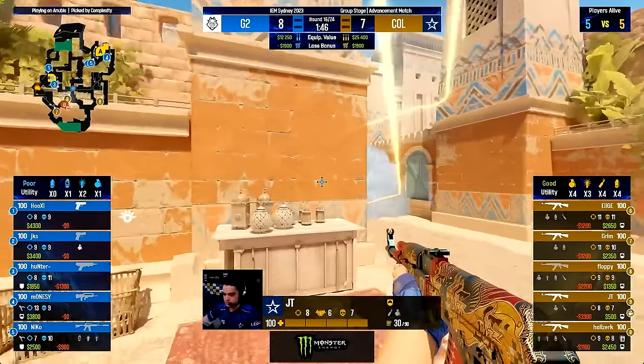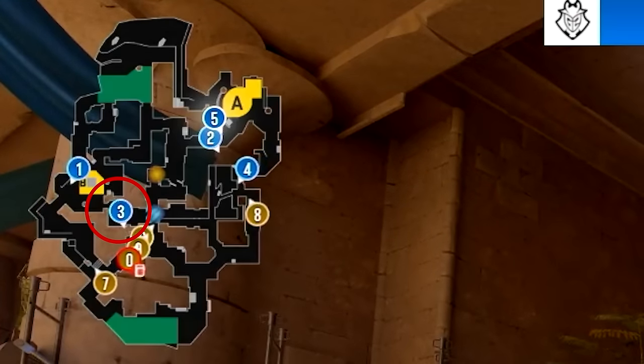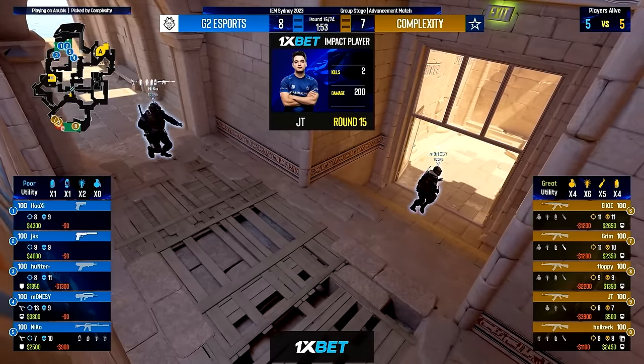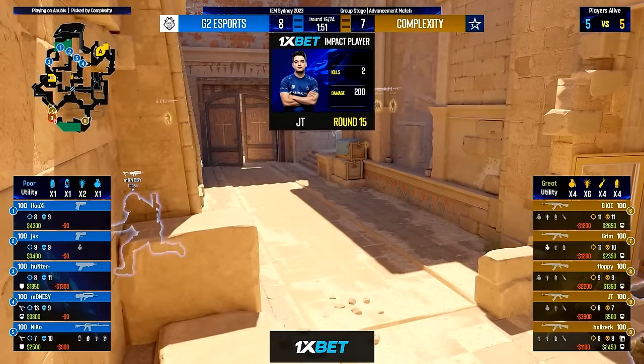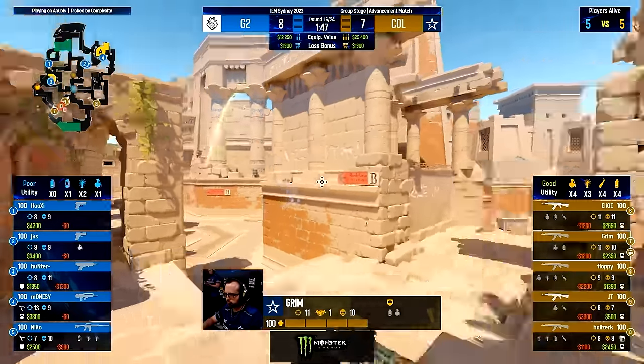G2 are going for an interesting round where they will have two players on B — one holding water, the other towards main — and three players going A. But before the third player goes A, he smokes middle to make sure Complexity won't realize that G2 have no players in middle too early, since then the game will be lost quite quick.